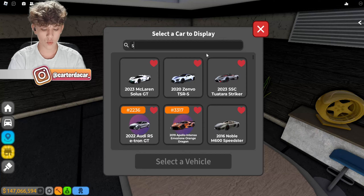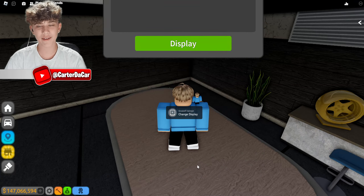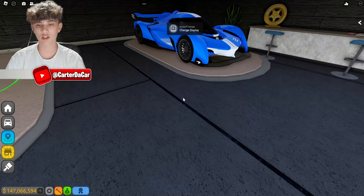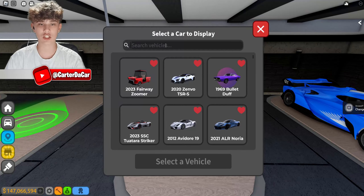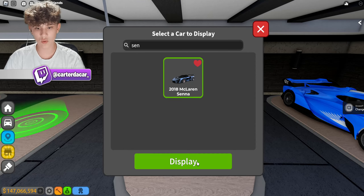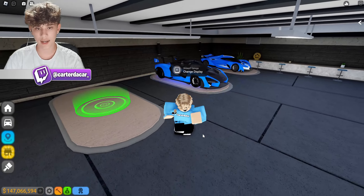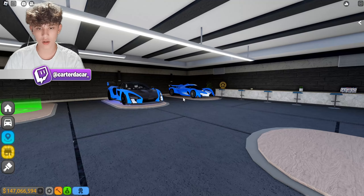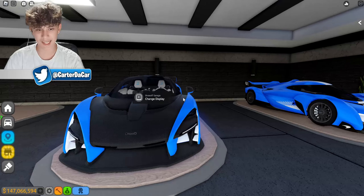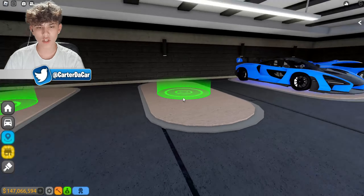We'll do the Solus here - I feel like that's a good spot for the Solus. Next to the Solus, we'll do the Senna. Let's do the Senna right here. I like those two together - they go very well together. We got two track McLarens with matching specs basically. What should we do with the remaining spots here?